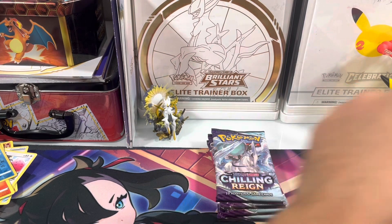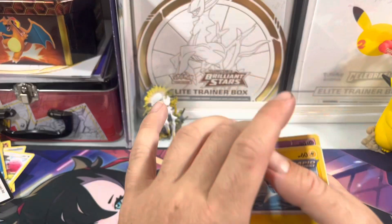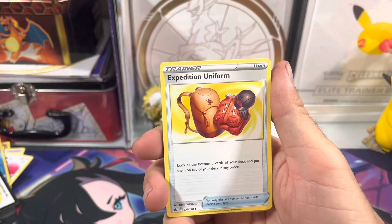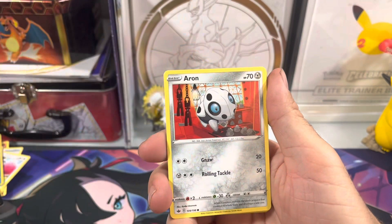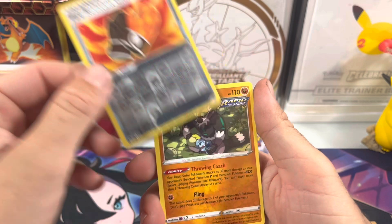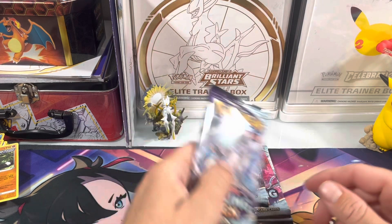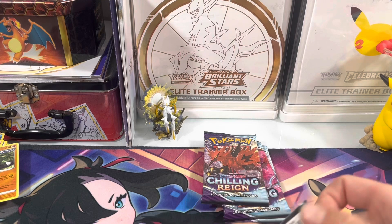Pack number four. Psychic, fighting energy — look at that. The new set is less than a month away — are you guys ready for it? I'm not; I still gotta finish Scarlet Violet base, which I will be doing soon. I've just been lagging, putting the binder together to see what cards I missed, and I need to get more packs to open for you guys.